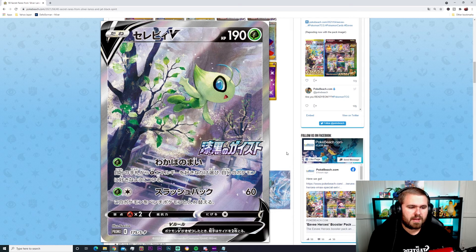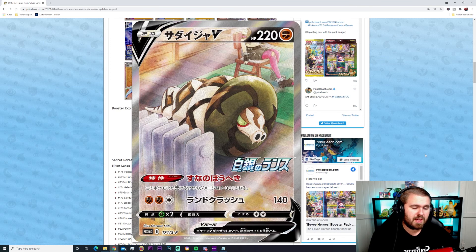The last two cards are the booster box promos. We've got Celebi V — 190 HP Grass type, 20 and 60 damage for its first move, really nice looking card in a great environment. Celebi is one of my all-time favorite Pokémon. Then we have the Sandaconda V, 220 HP Fighting type, 140 damage for three energies with its ability — just chilling in the background.